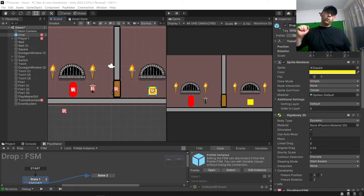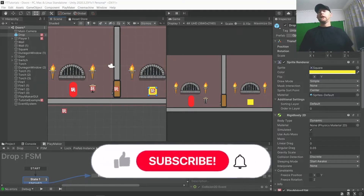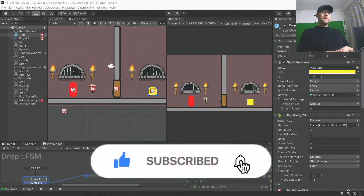Hey guys, it's BitSquid here, and welcome to another Unity Playmaker tutorial. In today's tutorial, we are going to be doing skill unlocks.